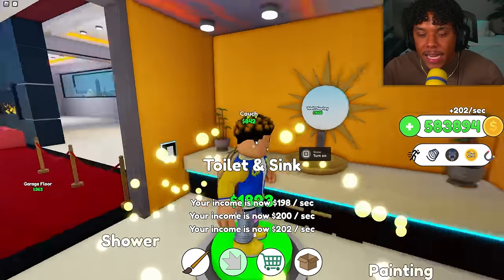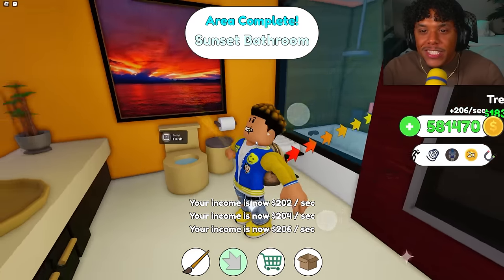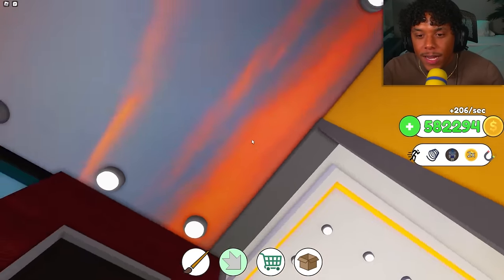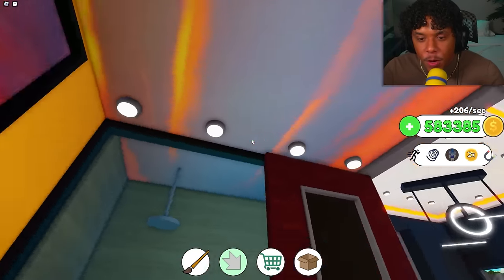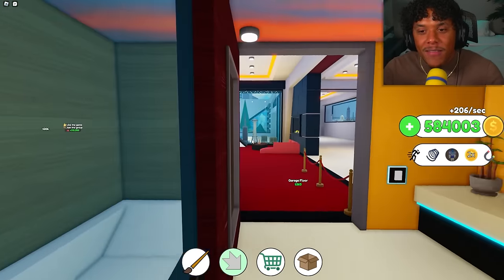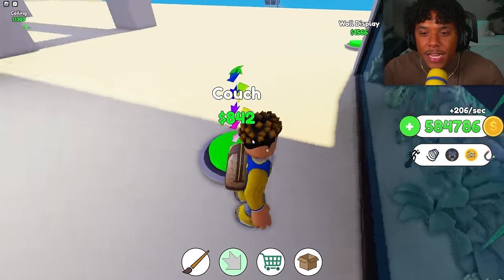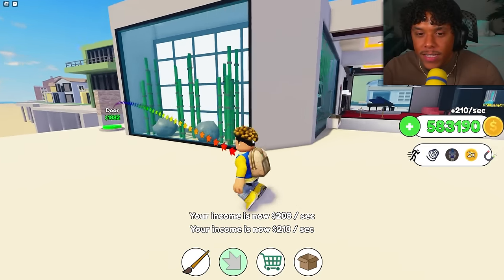Let's get the walls, ceiling, lights, and paint — this is going to be a bathroom. Sunset bathroom — area complete! The room descriptions are amazing; the roof actually looks like a sunset. I love the names they give each room. Let's get the couch, bamboo wall display, and door to start the next room.